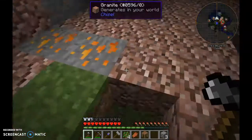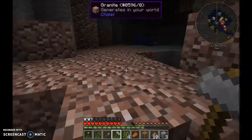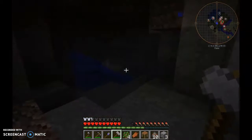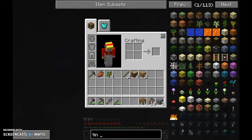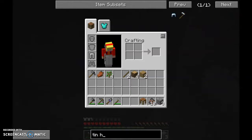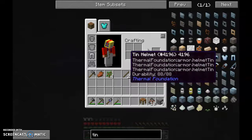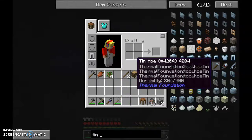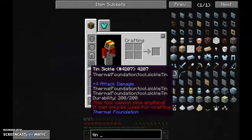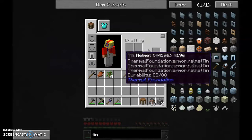If you guys have ever played Crash Landing you will know what the stone and iron hammers are. I don't think tin hammers are in the pack - actually let me have a quick look. No - we've got tin hat and a tin hoe. We've got tin tools but no tin hammer. So you've got tin hoe, tin shears, tin fishing rod, tin sickle, and tin bow, but the sickle and most of the vanilla tools can't really be used - though the armor is quite nice.